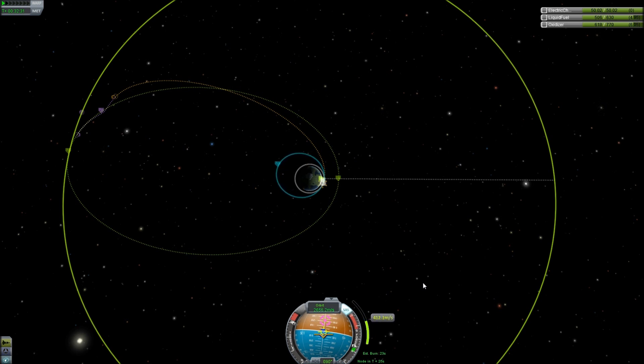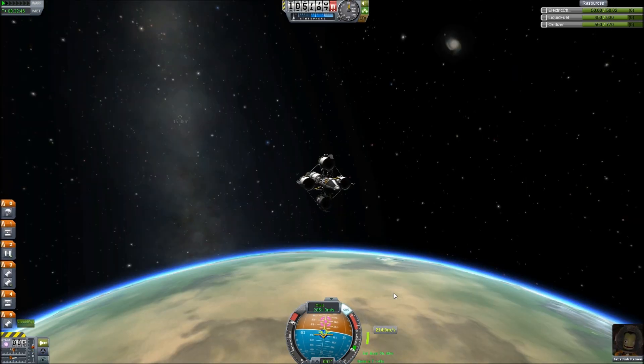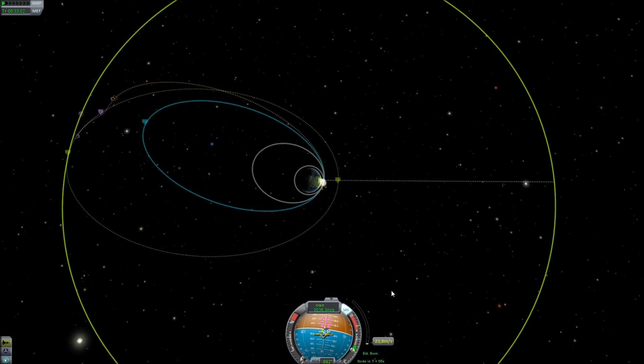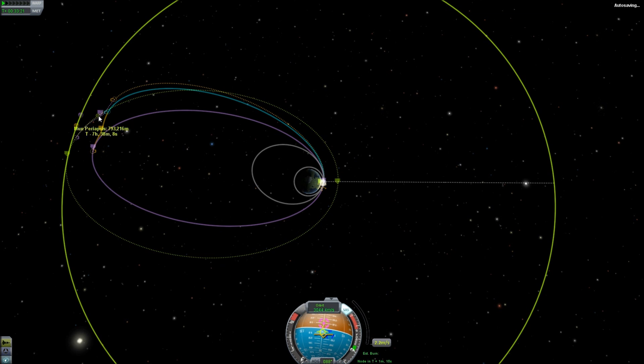We're burning for 20 more seconds. You can see the apoapsis coming out — I've got 200-some odd meters per second remaining. As I burn, that little blue dot is going to start moving away, especially as I get low on meters per second remaining, and that's just fixing inaccuracies in my burn. There we go — there's our intercept. It's not quite what we had planned, but it's good enough, it works out for us.